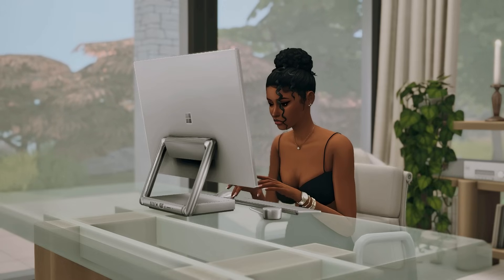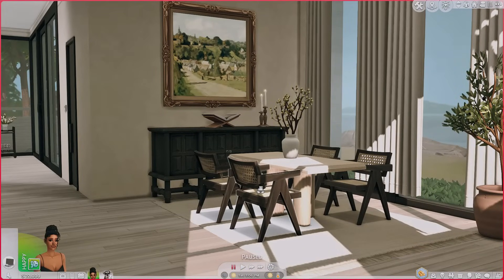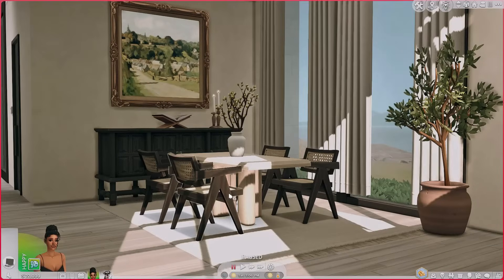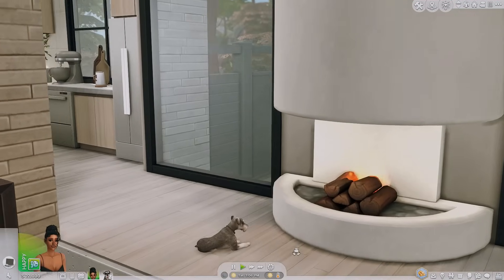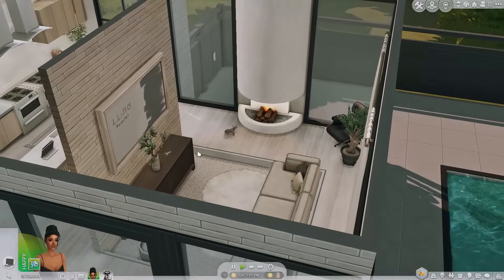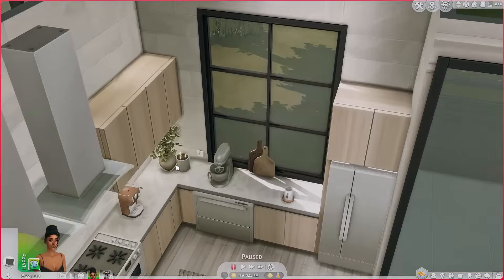So here is my sim self's dream home — we're in Windenburg. There are some portions of this house that may look familiar, like this dining room area. I feel like I use it for so many of my Sims photo shoots. We're gonna start off with food-related mods.